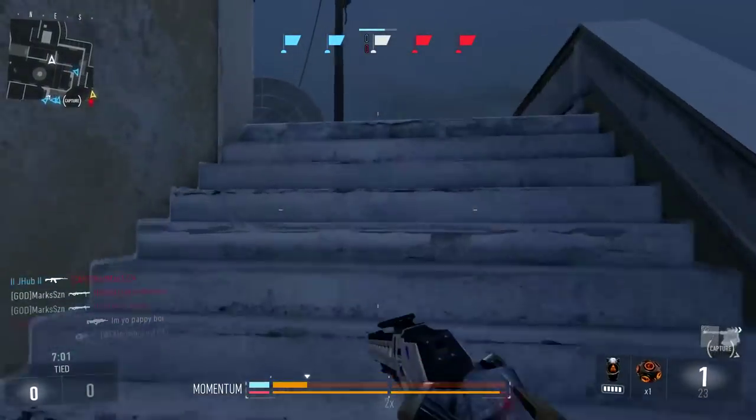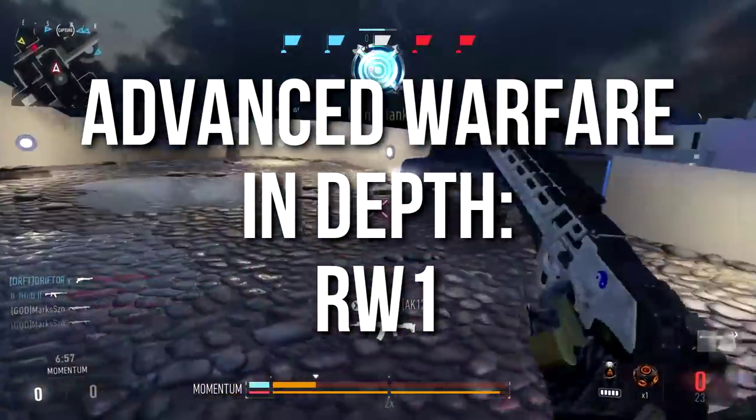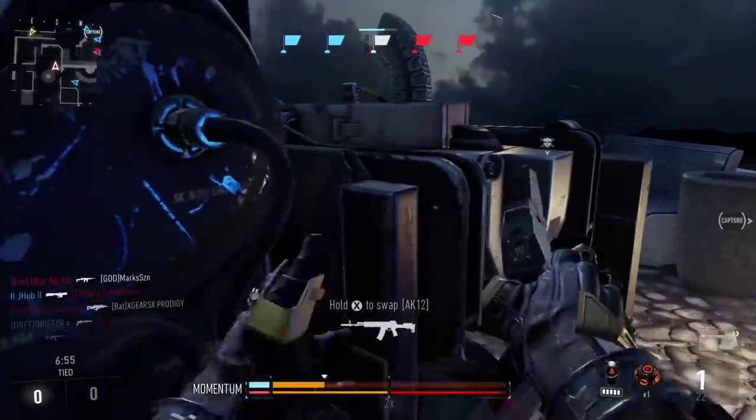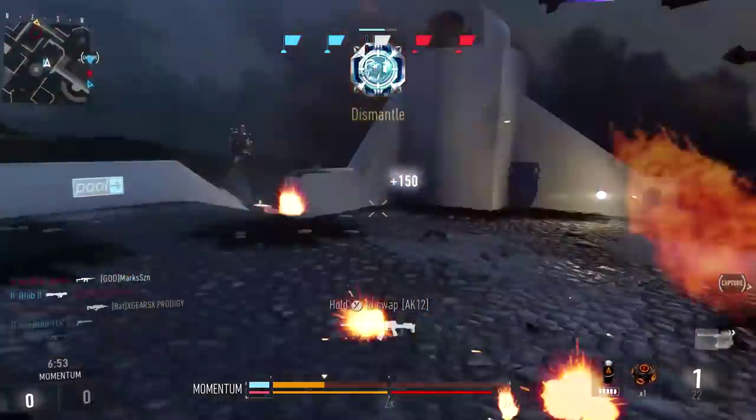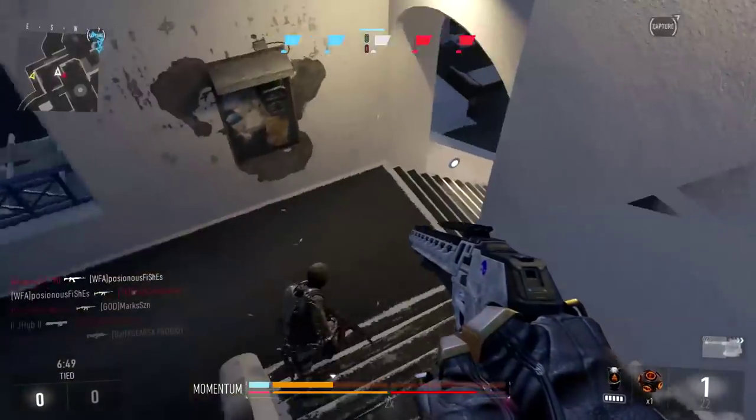Hey guys, Drifter here. Welcome to Advanced Warfare In Depth. In today's episode we're going to be reviewing the RW1 one-shot rail pistol. This is my favorite secondary weapon in the game — a fun weapon — and the gameplay you're going to be seeing is a little bit all over the place because I'm using it with good attachments.